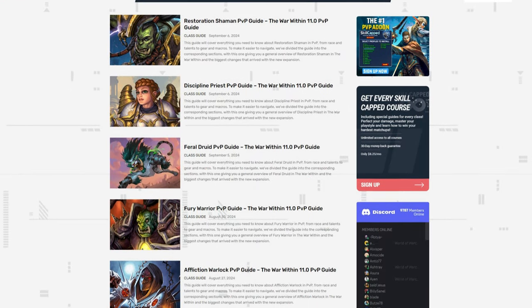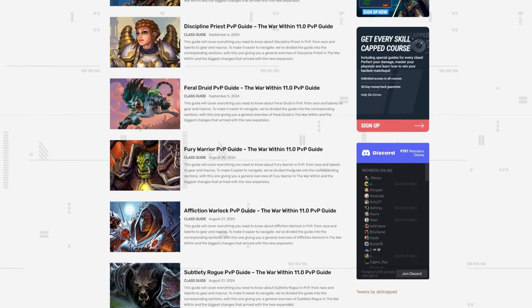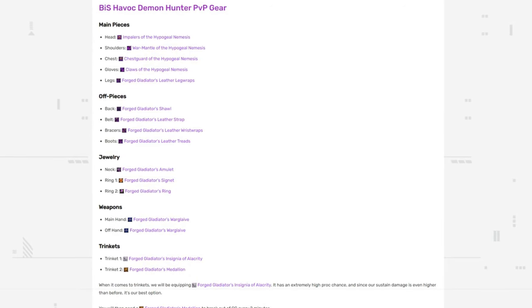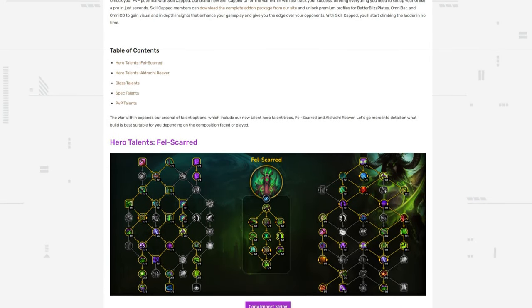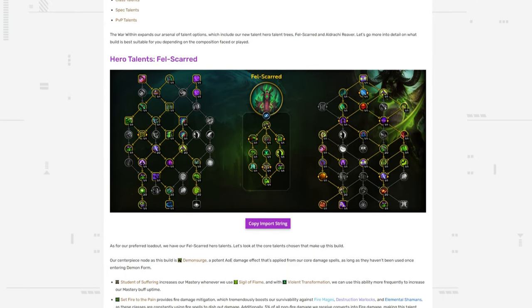We also wanted to remind you about our free article site, which has been updated for The War Within. You can find our gearing guides for every spec there, which we'll be keeping up to date as the season progresses. We've also included talent import strings, so be sure to visit the link in the description after this.